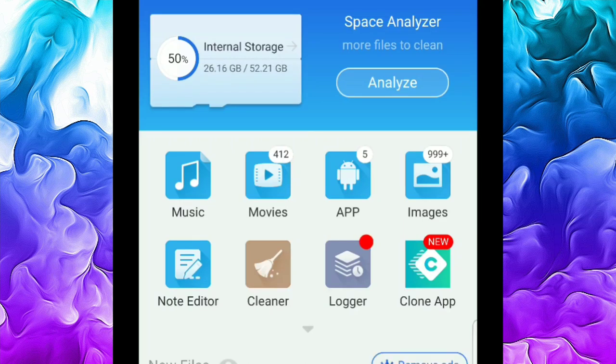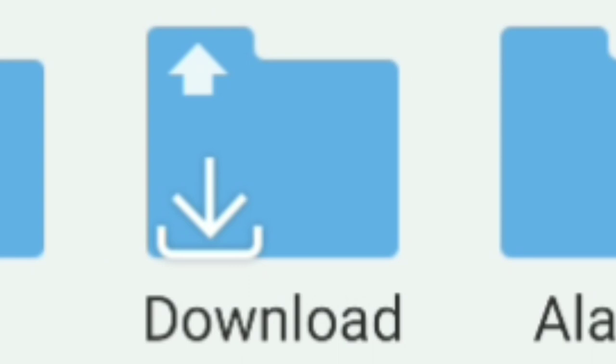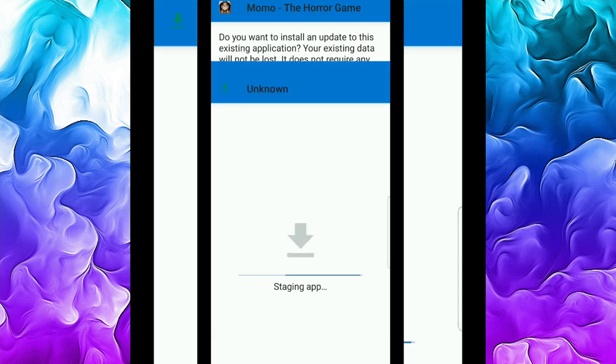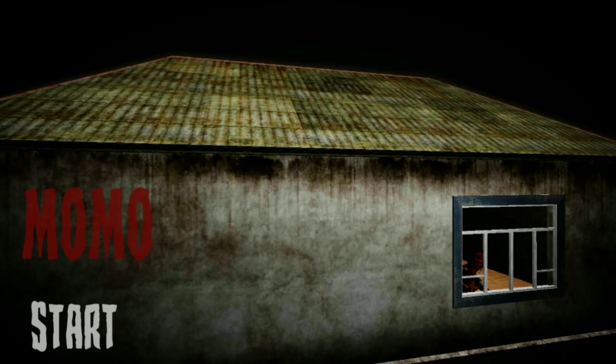Then you're going to need to open up ES File Explorer and go to Downloads. Once you're there, click the game, hit install, and then hit install one more time and wait for it to install. Once you're done, all you have to do is load up the game and enjoy the mod.